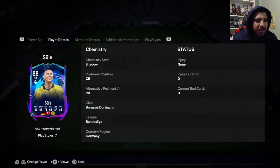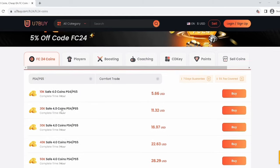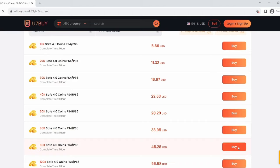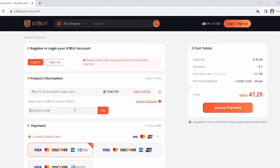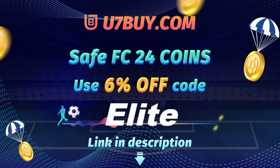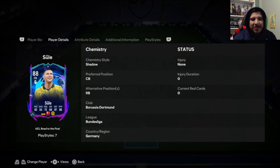Road to the Final — Nicolas Sule, the Mbappe Stopper. Do you want to build a team of your dreams? If so, visit u7buy.com, the fastest, most reliable, and safest FIFA coin market out there today. For a limited time, use the code ELITE for six percent off.